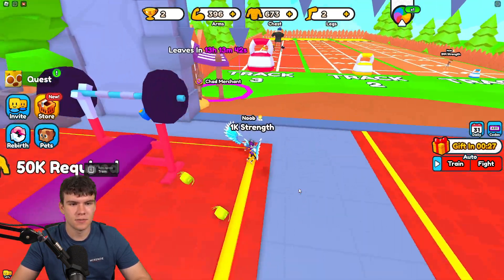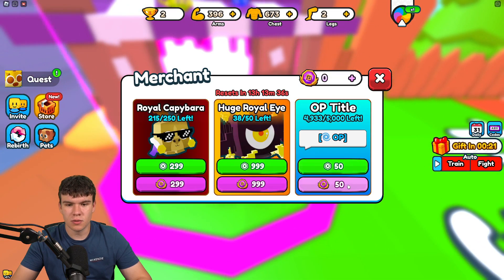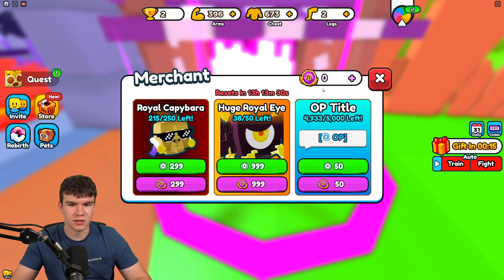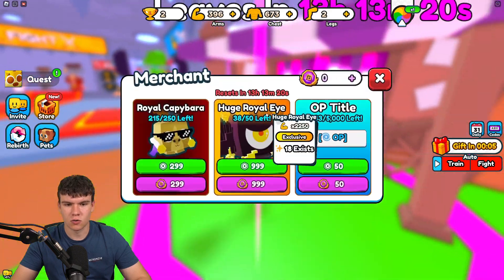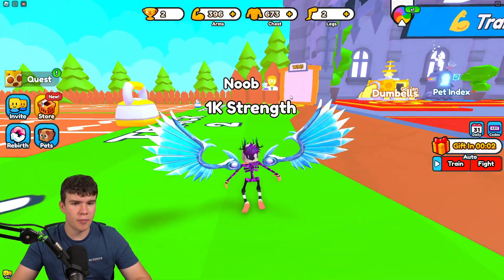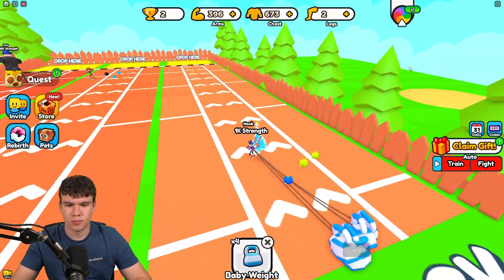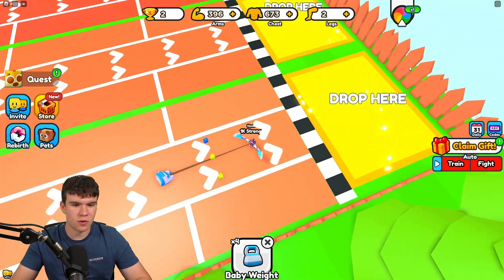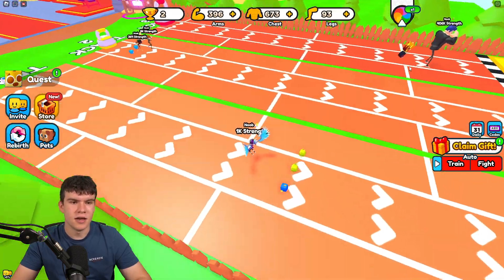Let's also train up our legs. The legs area refreshes in 13 hours, so it's quite a long time. This game is kind of free-to-play with a token-based shop — we can probably earn tokens in the game. There's a Huge Royal Eye pet that's pretty overpowered. Tokens seem to be like the free-to-play currency you can use for game passes and stuff. This is kind of like Strongman Simulator where we pull multiple weights.